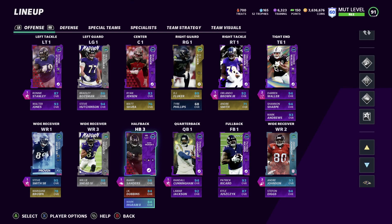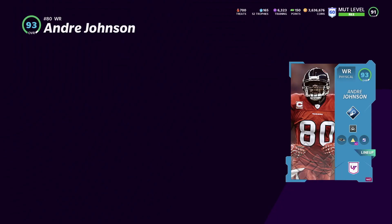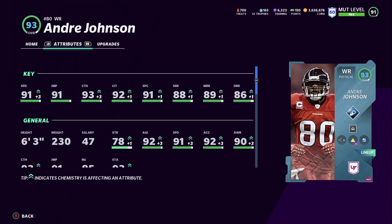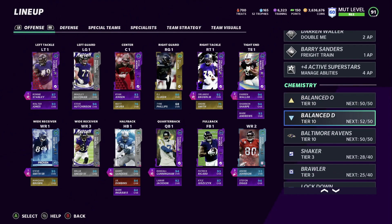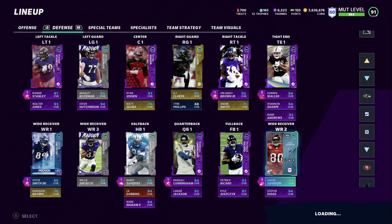Mark Ingram hopefully gets an upgrade soon — he hasn't gotten one lately. Andre Johnson gets any team chemistry and is now 93 overall. We have route technician on him on offense. We still have the balance scheme, and once we get higher overall players I'll change that. Zone running, go deep — shaker is 28 out of 40 and brawler is 25 out of 40.